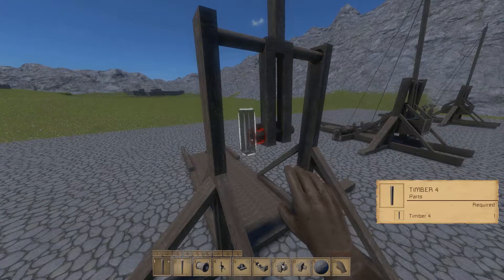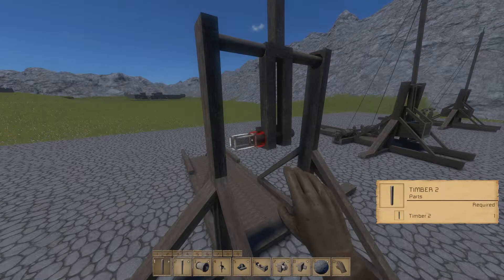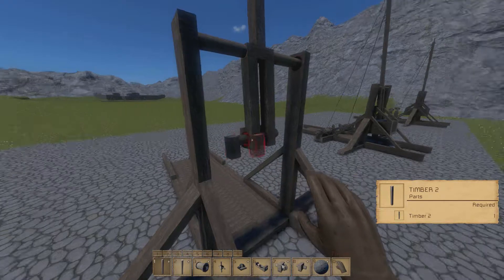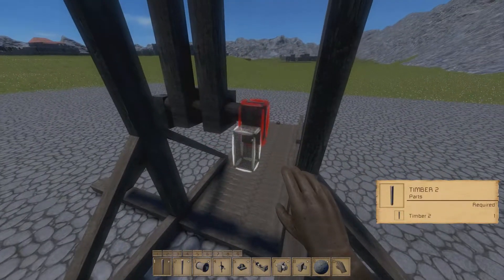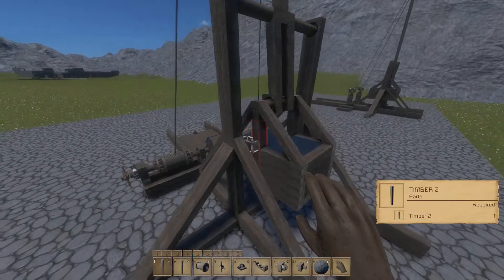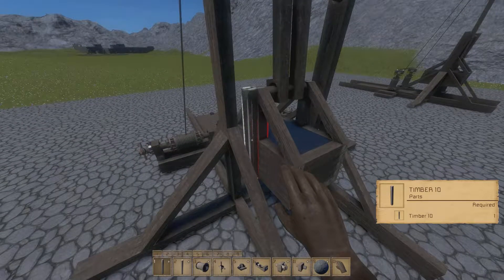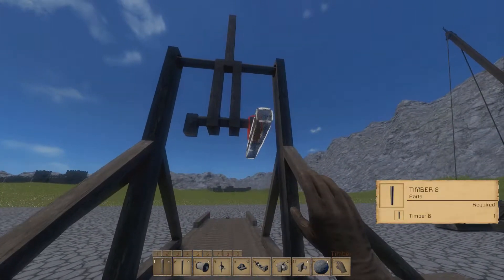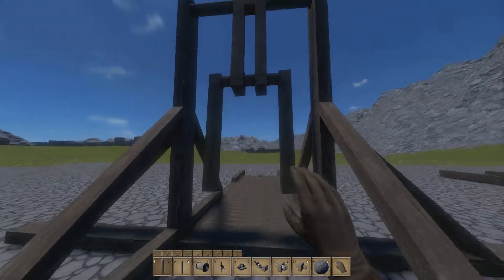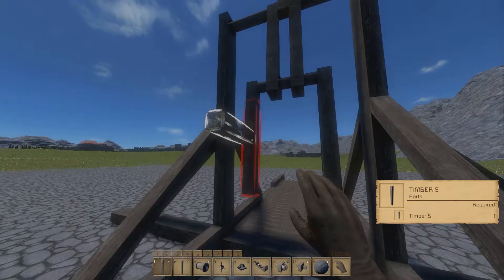Right here we're going to use two — as in the number two. Flip this around. This flipping system is very unintuitive. Then we're going to have something extended here — I seem to remember these were eight. So we're just going to get a timber with eight. Flip it around like so. And then we're going to make these be five.